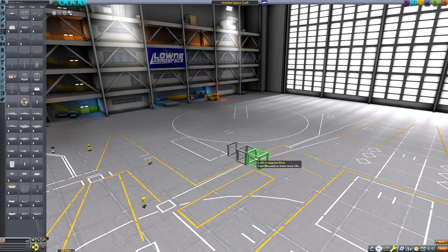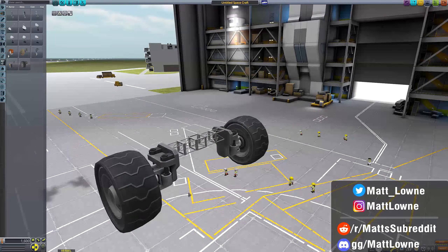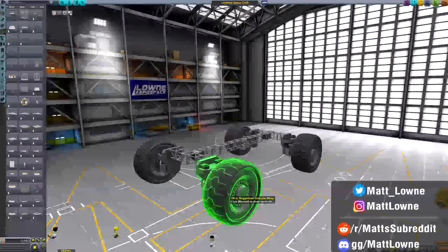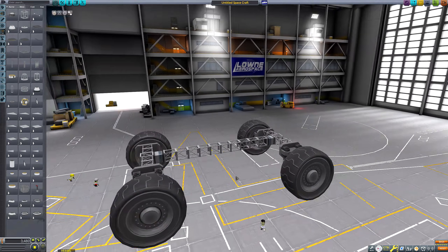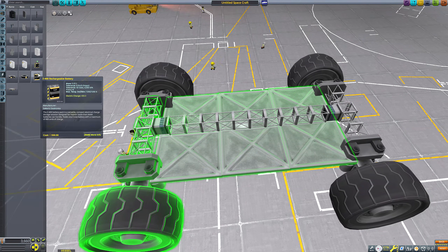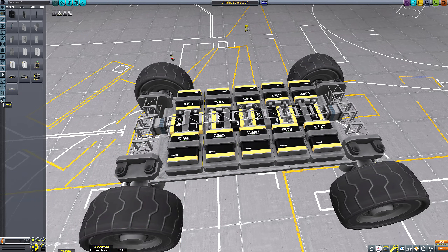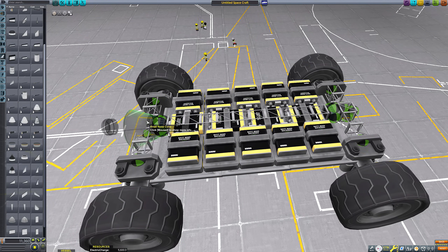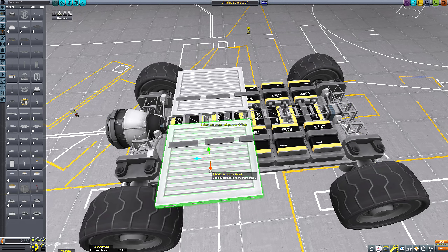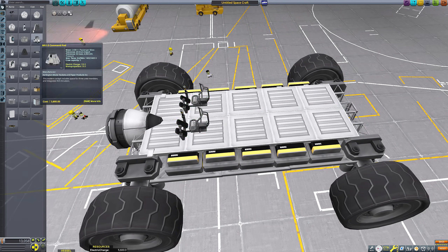Hello everyone and welcome back to another Kerbal Space Program video. Today's video is kind of a spiritual sequel to the one I made last week where I showcased the amazing Parallax 2 mod by GamesLynx. The Parallax 2 mod adds loads of realistic ground scatter to every planet and moon in the KSP system, so the previously barren surfaces of places like the Mun and Duna are now scattered with stones, rocks, pebbles and boulders, many of which actually have collision meshes — meaning you can't just drive through them like the ground scatter in stock KSP.